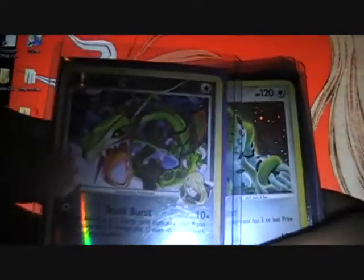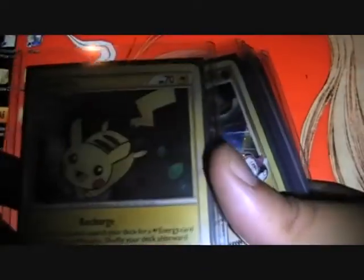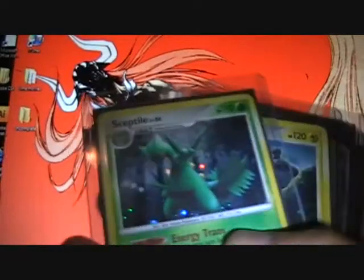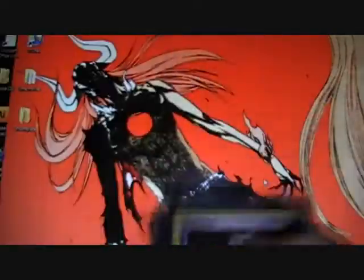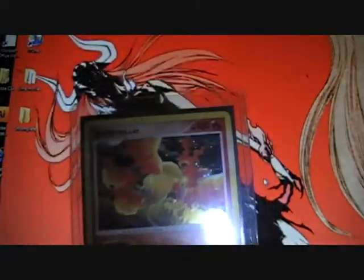Not for trading right now - the only one I have is the Pikachu promo. Gold HeartGold SoulSilver Lucario GL holo. These two are from what's called the Trainer's Kit or something like that. This one's Altaria and it's not for trade - it's a really beautiful card.